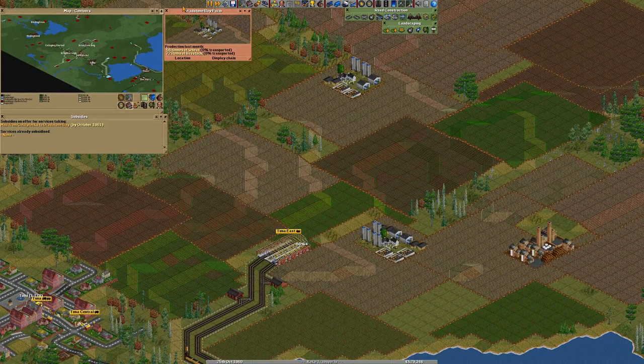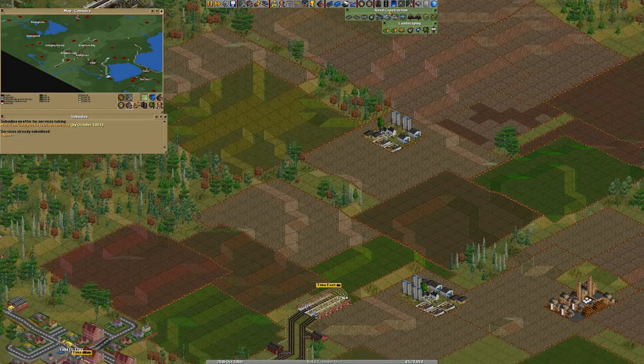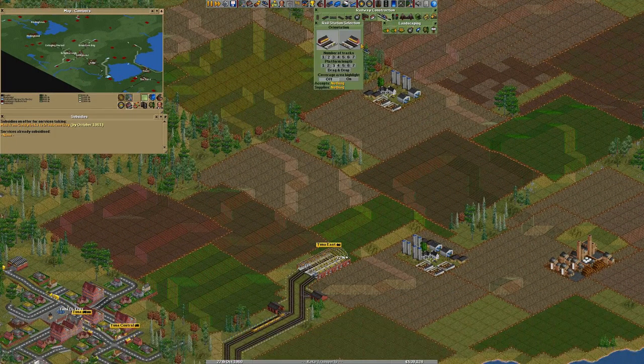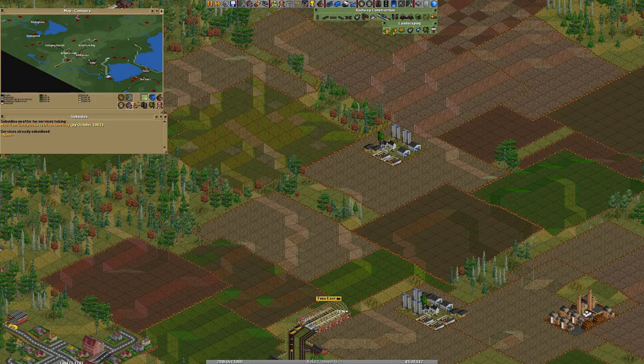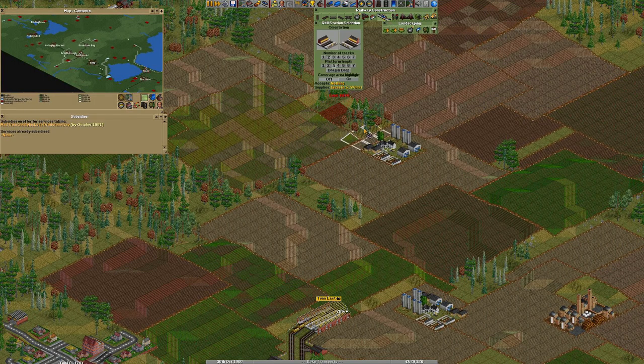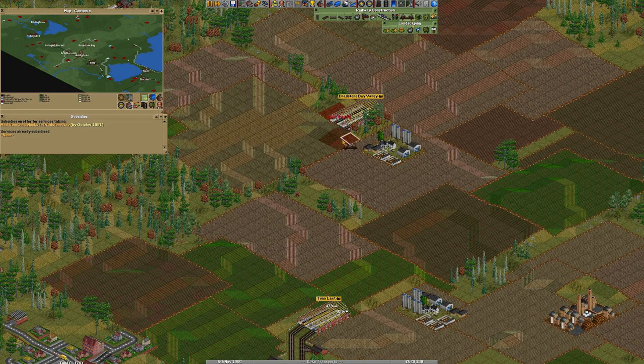We did say... oh boy, I kicked my computer. That's not great. We did say we're going to do something about this, right? We're going to build something here — I think it's about time we do so. We can build here, I guess. We cannot build here. We would like to, but sure — we're going to build here and do some stuff.